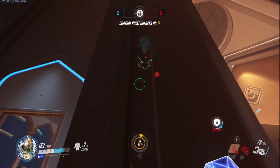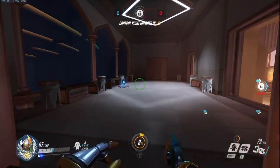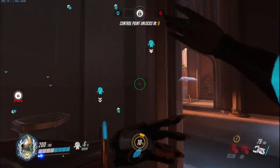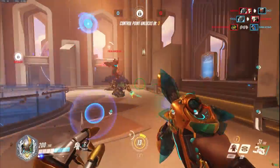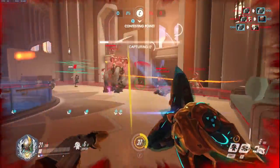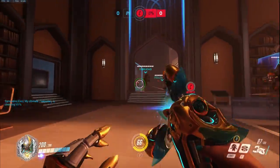So overall I'm just going to be commentating and talking about what I'm thinking and why I'm doing the different things, because I'm facing a dive comp which is very, very common at higher SR. This is a 3,800 SR game and dive is pretty much the bane of Symmetra. You get destroyed by dive and there are ways to handle it — it's very hard to do and your team needs to be at least decent, otherwise you just get destroyed.